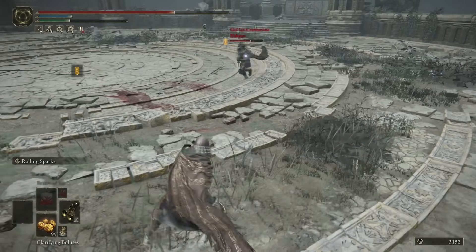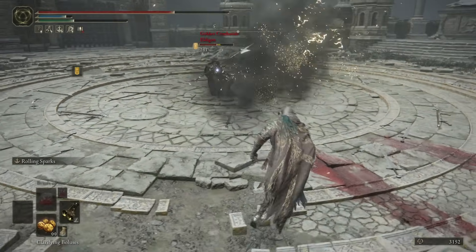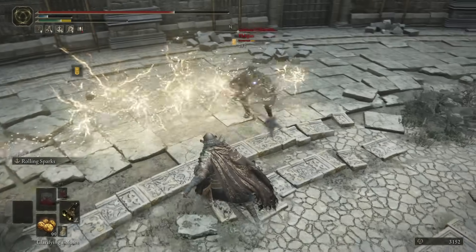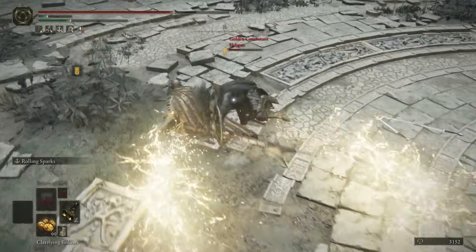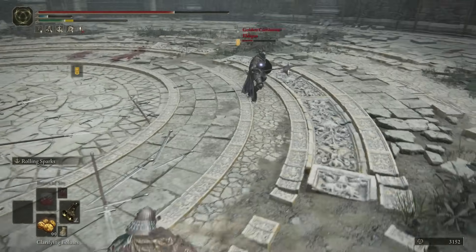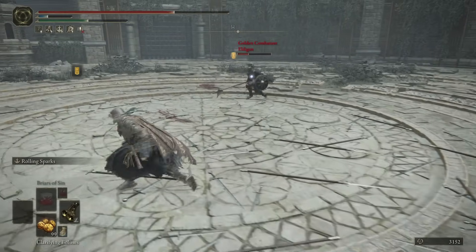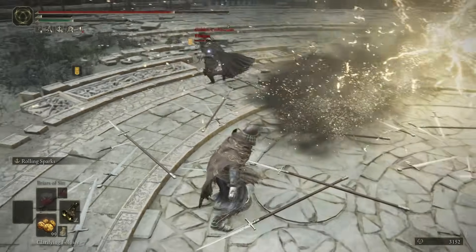Good damage. The stagger just really confuses me — I don't really understand how it works. Do you have to hit both streams? Does poise matter? It seems very inconsistent.